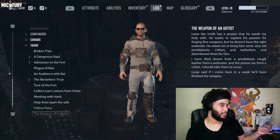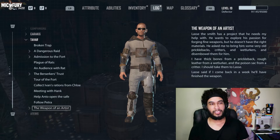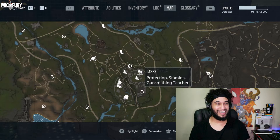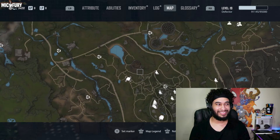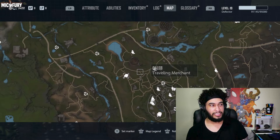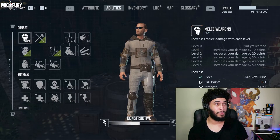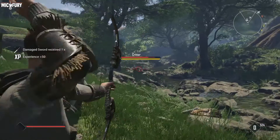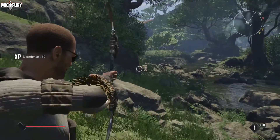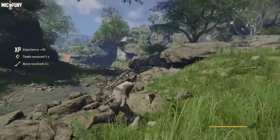You're going to want to do this quest called Weapon of an Artist. It's actually pretty simple — he's going to tell you he needs all these animal parts. To get the actual animal parts you're going to want to head towards Astrid. She's going to teach you hunting, which you're going to need to get those parts. You're going to need the hunting skill — it's this one right over here — and you're going to need at least one point on it, so you'll need animal trophies.